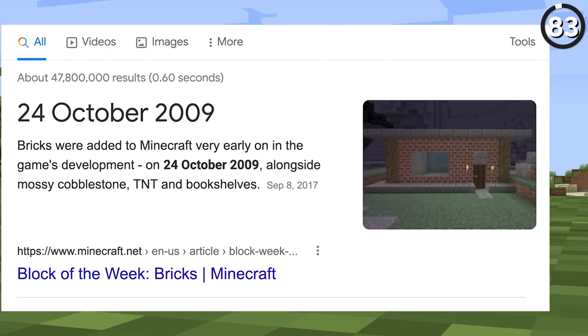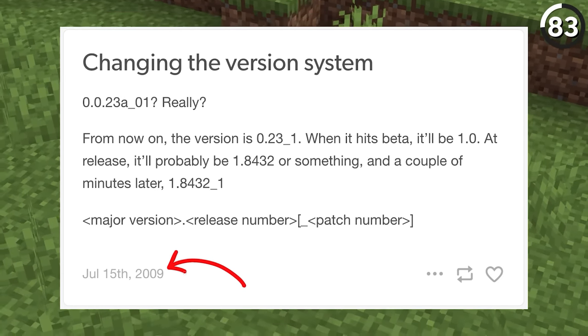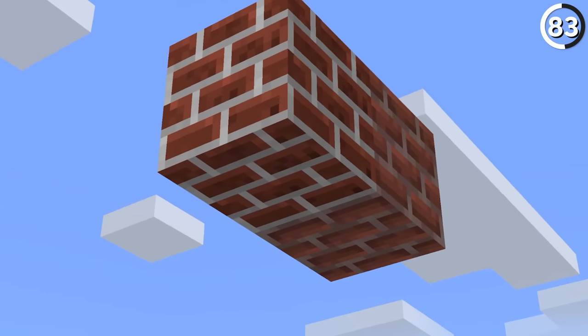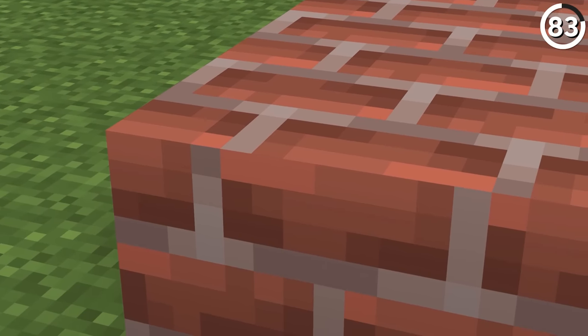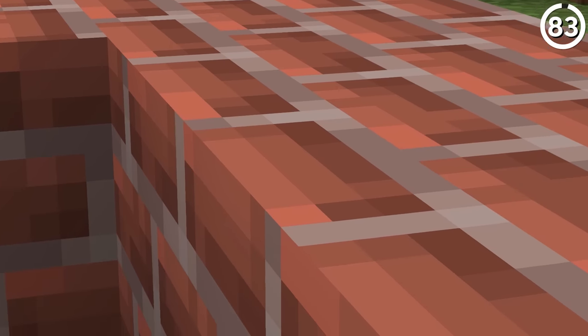Minecraft bricks have been around for a long time, and with their history dating back to the early versions of Java Edition Classic, the texture has changed a bunch. While it's clear to see it's done a lot of growing up, the texture still has one issue: if you look at the bottom of the block, some of the bricks don't line up. Since the texture is repeated, there's not a logical consistency with the brick placement — which is a small complaint, but mildly infuriating nonetheless.